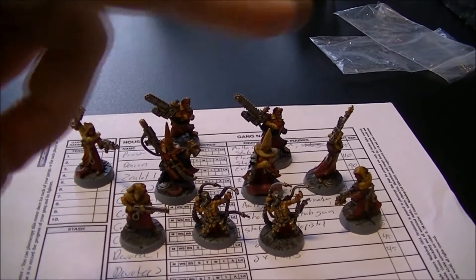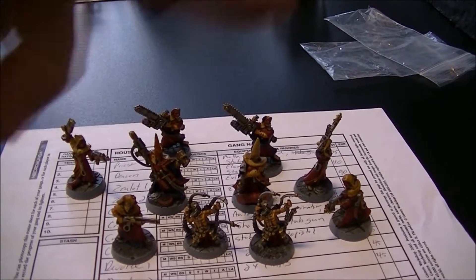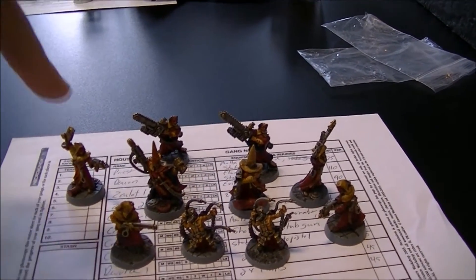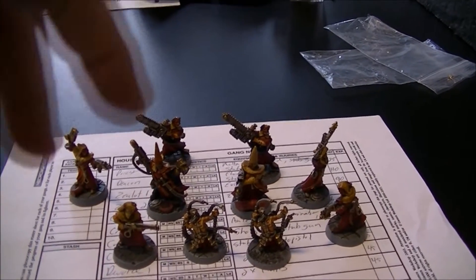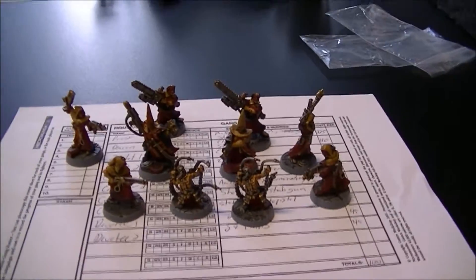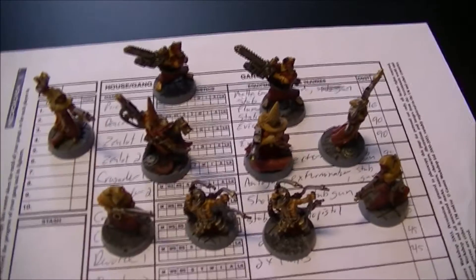I have 4 Crusaders: one with a Shotgun, two with Auto Guns and Exterminator One-Shot Flamers, and one with a Stub Gun and an Auto Pistol. And then I have 2 Devotees with Double Flails right here in the front — lots of close combat. You're going to see me hugging terrain an awful lot and getting close enough to hit with any of my flame weapons.